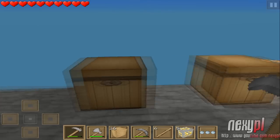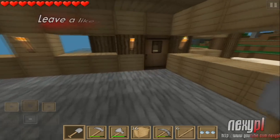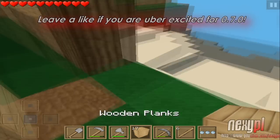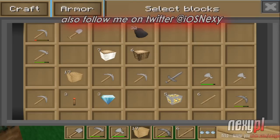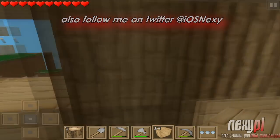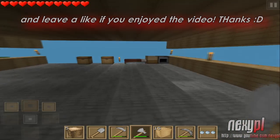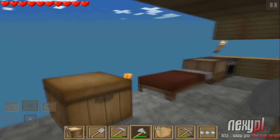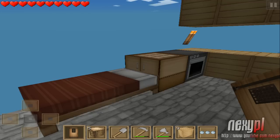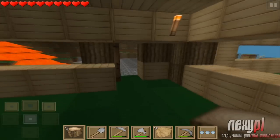Hey, what is up guys, it's Nexy here, back with a Minecraft Pocket Edition video. Today I'm going to be sharing some last Minecraft Pocket Edition update 0.7.0 information before the actual update, since it's coming out next week or the week after. I did read that some things confirmed for 0.7.0 might not be in it because they want to split into updates — that's what Dan Frisk said — but Jayburn Hartson didn't mention anything about this. All the stuff I'm about to cover is from the wiki page for Minecraft Pocket Edition and has been verified from Twitter.